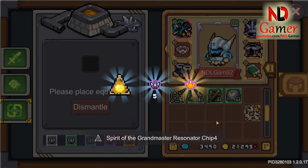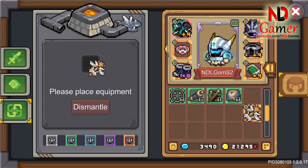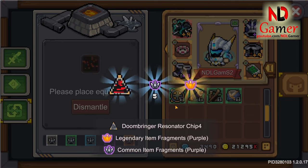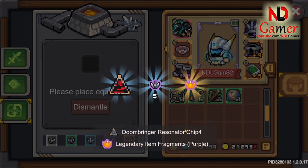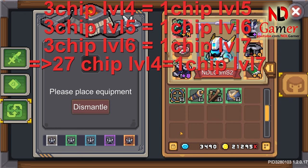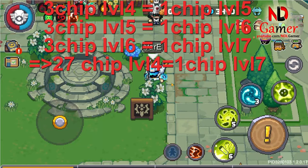This is why I suggested that if possible, you should change the 3rd fatebound before dismantling. With this method, if you're lucky, you will only need 3 attempts to get a level 5 chip, 9 attempts to get a level 6 chip, and 27 attempts to get a level 7 chip. While farming for equipment, you might also find level 4 chips with the correct fatebound you need, which could reduce the number of attempts required.